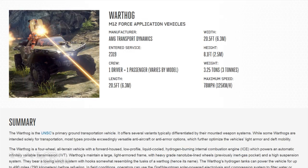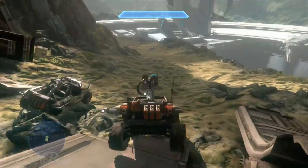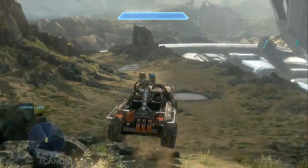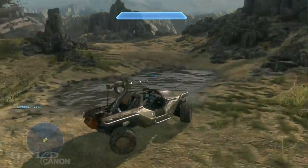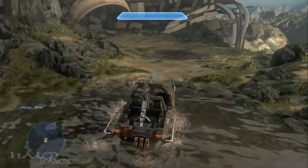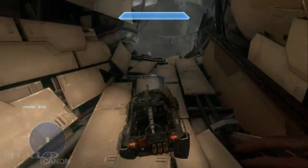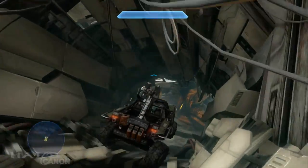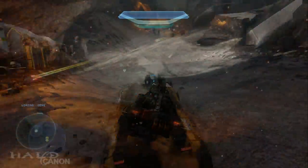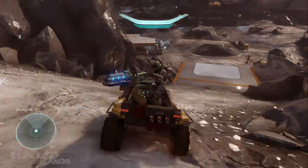Finally, we have the M12 FAV Warthog. The Warthog was developed by AMG Transport Dynamics, the first prototype fielded in 2319. Due to a masterful advertising campaign and a well-made machine, AMG received dozens of contracts in the eight months following the unveiling of their Z12 prototype, the most lucrative coming from the Colonial Military Authority or CMA. By 2329, the colloquially dubbed Warthog was the most widely used military all-terrain vehicle, followed closely by AMG's Mongoose. 200 years later, the Warthog continues to dominate the military scene with close to a dozen variants.